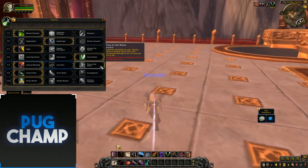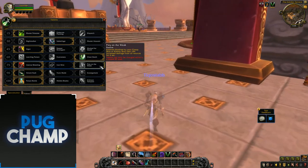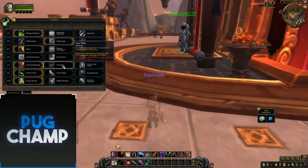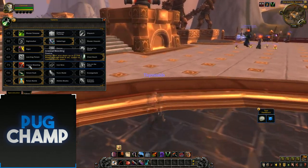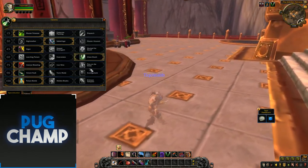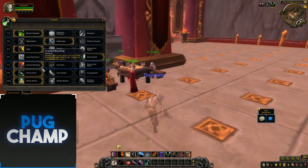Next up is Prey on the Weak, which works the same as it does in Legion — enemies disabled by your Cheap Shot or Kidney Shot take 10% increased damage from all sources for 6 seconds. There's also Iron Wire, which increases the duration of Garrote's silence, and Internal Bleeding. I always take Internal Bleeding because it adds another bleed onto your target, and you don't really get much use out of Prey on the Weak.